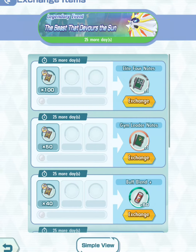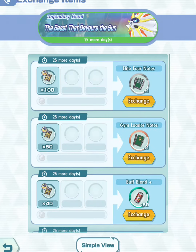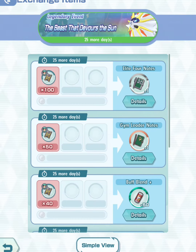Hey trainers, welcome to my gaming channel. In today's Pokémon Masters video, I'm going to show you my personal best and favorite way to farm Elite Four notes. Here I'm at the exchange item shop — it takes about 100 custom super voucher 2s to exchange for one Elite Four note. So far I was able to have 219 of these vouchers, so I could get up to two.